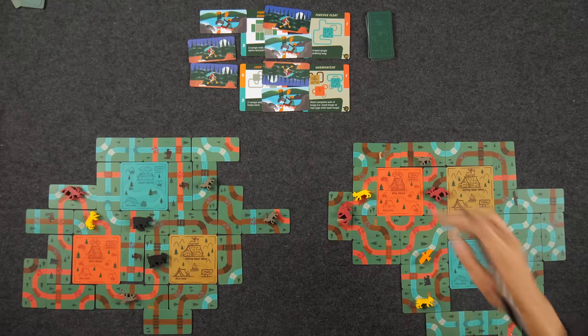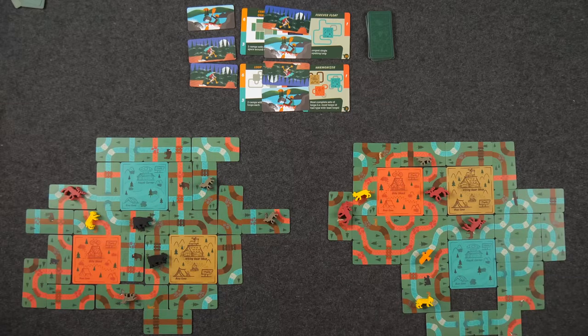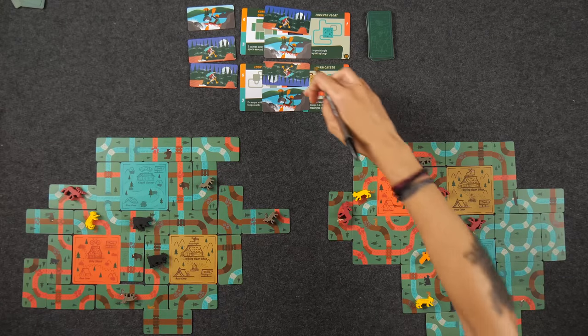In-game goals: Naveen has a total of nine points — six plus three. Monique has six for in-game goals. End-game goals: Monique has six plus six — twelve. Naveen has six. After doing the math, the final scores are Naveen with 54 and Monique with 84. Even giving Naveen an extra 12 points for the trail he wasted — 66 — Monique still wins 84 to 66.